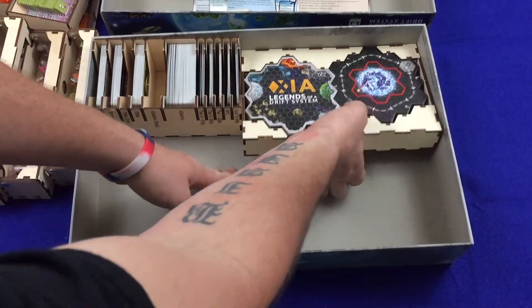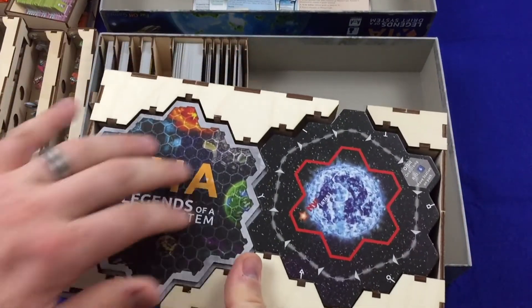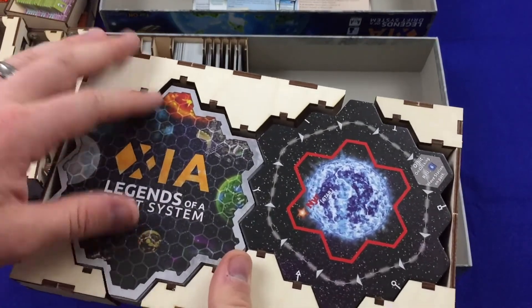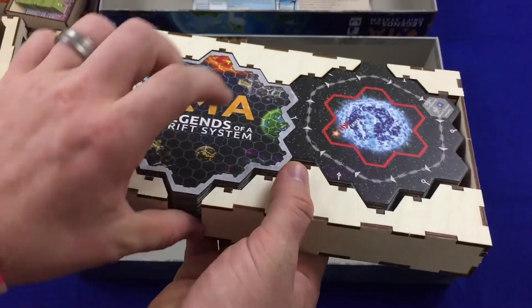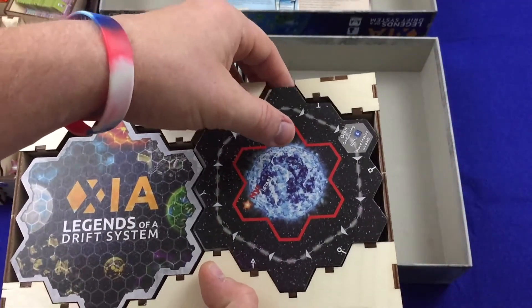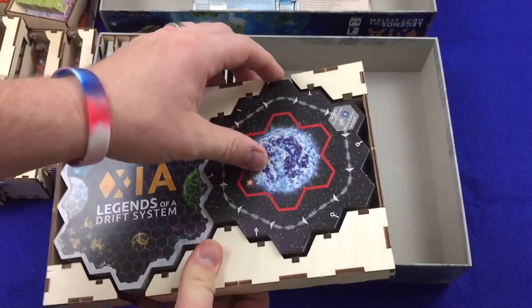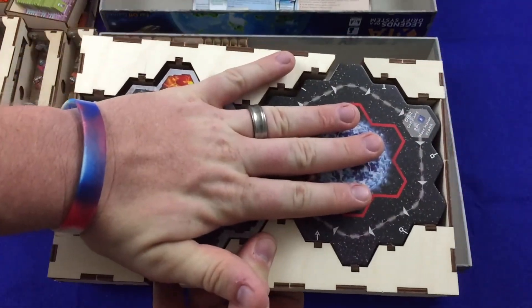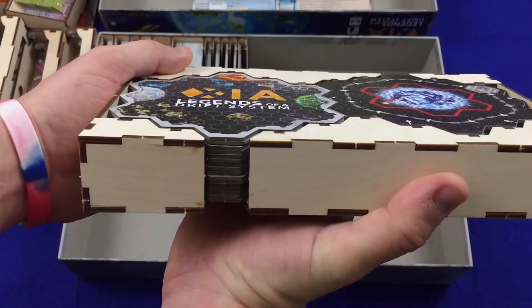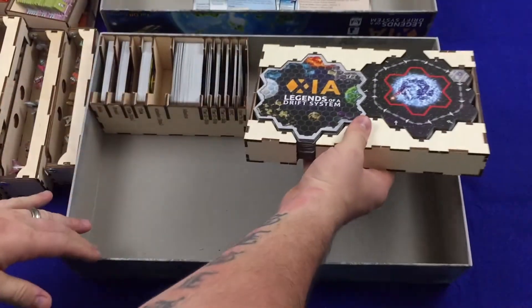The final piece of all this is right here, where you keep the actual game board tiles. On each side it has a little cutout so you can easily slip your finger in and pull it out. That is everything — all the tiles for the base game and expansion. It is exactly the right depth so that they fit in there flush. That's awesome.